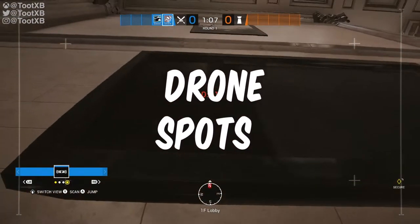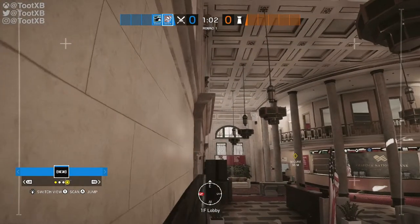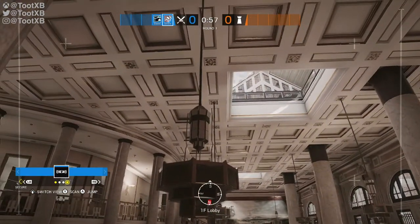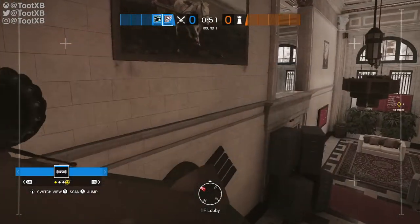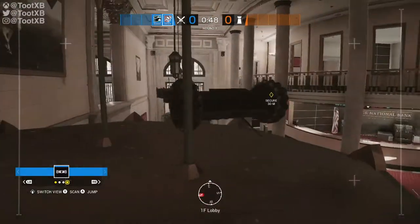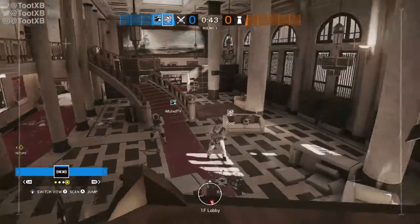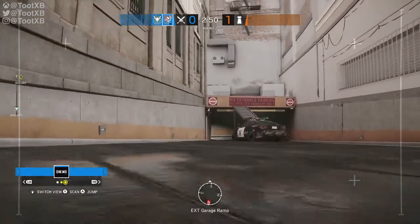Let's take a look at some drone spots on Bank. First, if we come into the lobby, jump up onto the little chair and then bounce up onto the TV. Move to the right slightly, jump up onto the ledge, go all the way along, look at the lamp, and jump up so that you hit it. You get a nice little drone spot here that allows you to look at CEO on the top floor. This gives you a look into what they call banana on the top floor - the curved bit that goes around the CEO office. It also allows you to look down into tellers and over to the lobby, and whilst you won't find defenders often holding this area, it is a common rotation area.